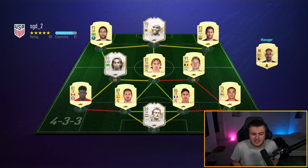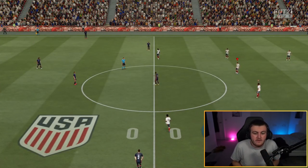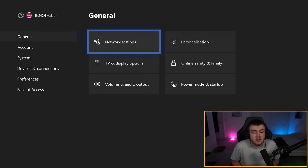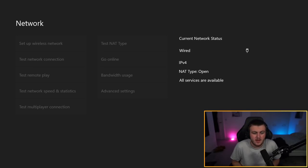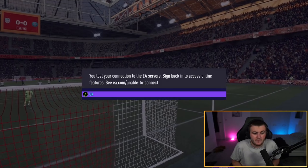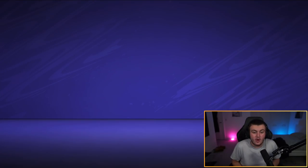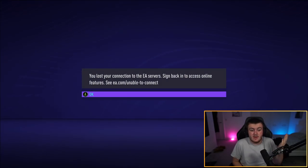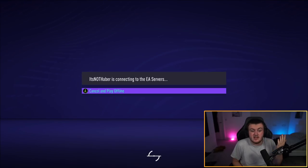Wait until you get into the game — you can use both bumpers to skip the entire intro. Wait for them to kick off, then press the Xbox Home button and go over to Settings. Go into Network Settings and click Go Offline. It'll take a few seconds — then click Go Online again, you're back online. It will have the exact same effect as it did on PlayStation.